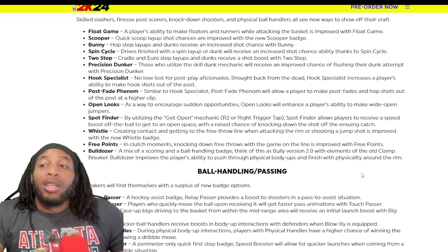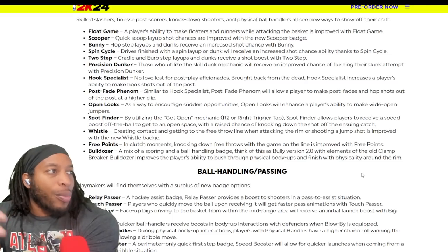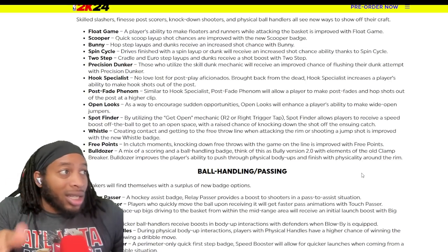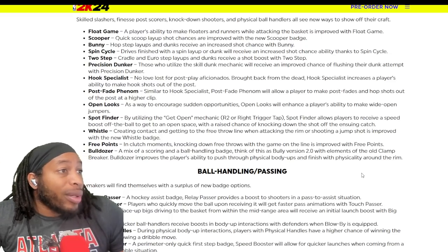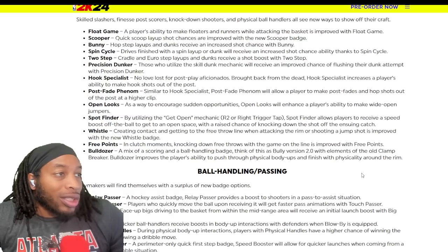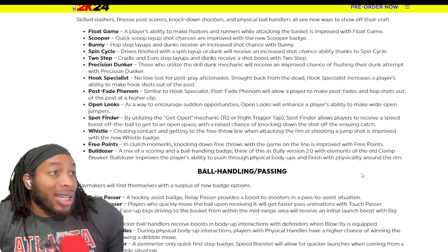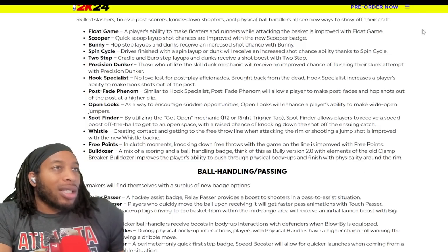Open looks is going to increase your chances on open shots, and now that badges can go up and go down, this badge will probably look at the quality of looks. If you're taking good shots, the badge can go up. Spot finder - by utilizing the get-open mechanic on the right trigger, spot finder allows players to receive a speed boost off the ball to get to an open space, with a raised chance of knocking down the shot off the ensuing catch.